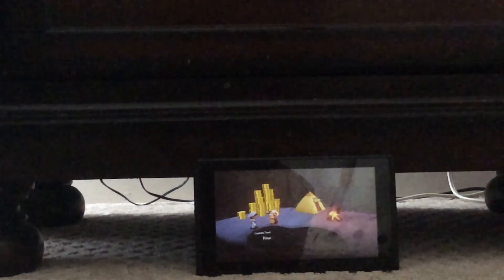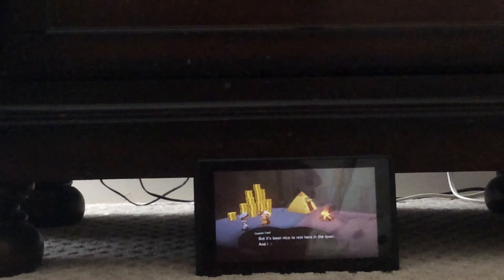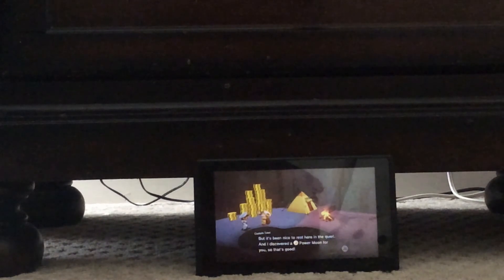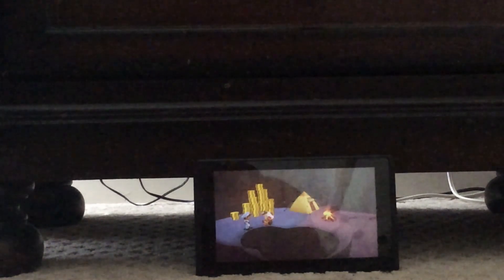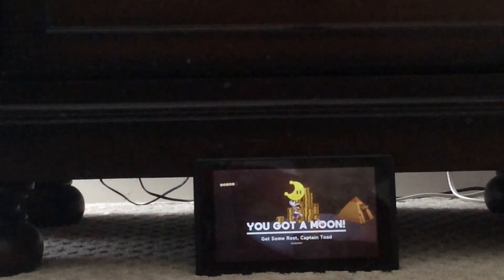Here's Captain Toad! How did I get here? I was dropped by a giant bird — a different giant bird than my usual one. But it's been nice to rest here in the quiet, and I discovered a power moon for you. So that's good. Okay, get some rest, Captain Toad.